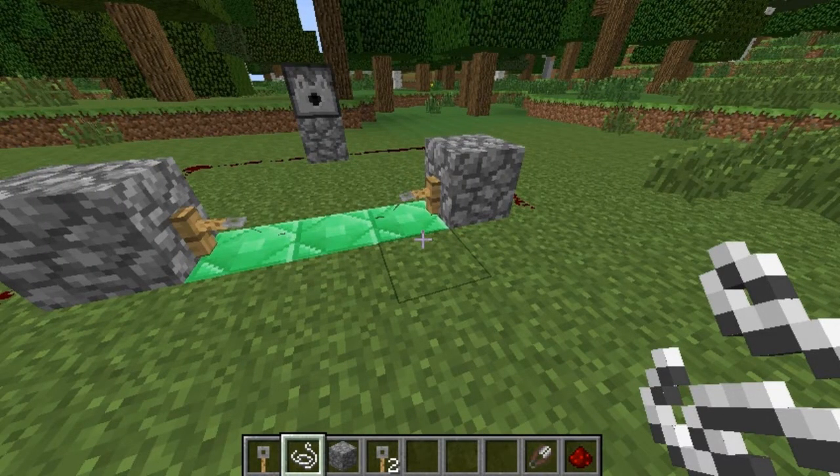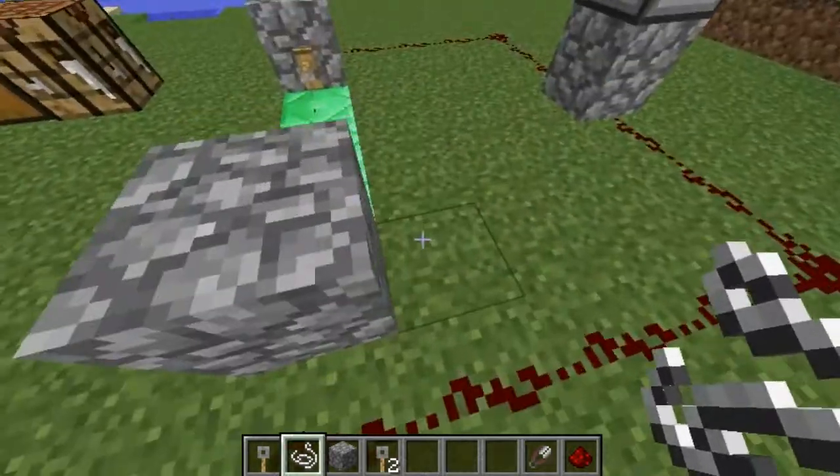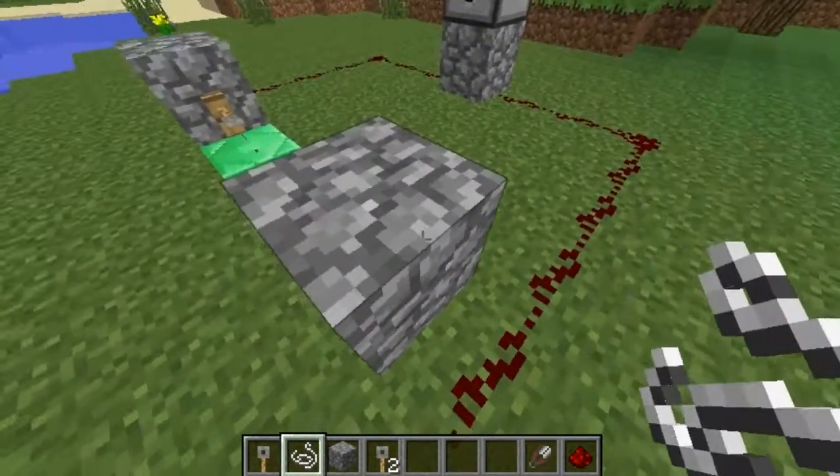And it's really easy just to use. You just put the redstone either right here on this side or this side — as long as it's connected to this block, it'll work.